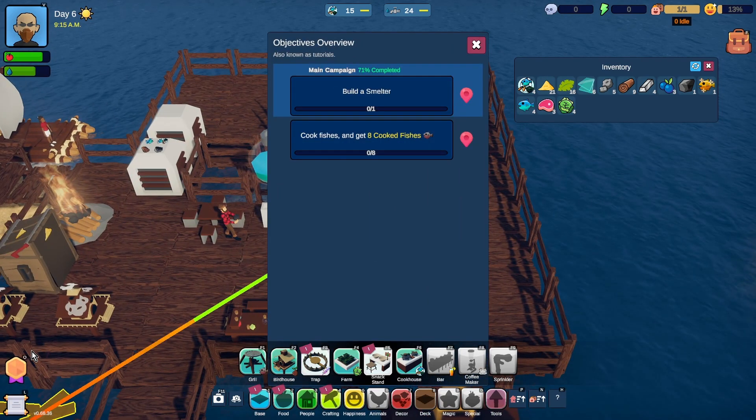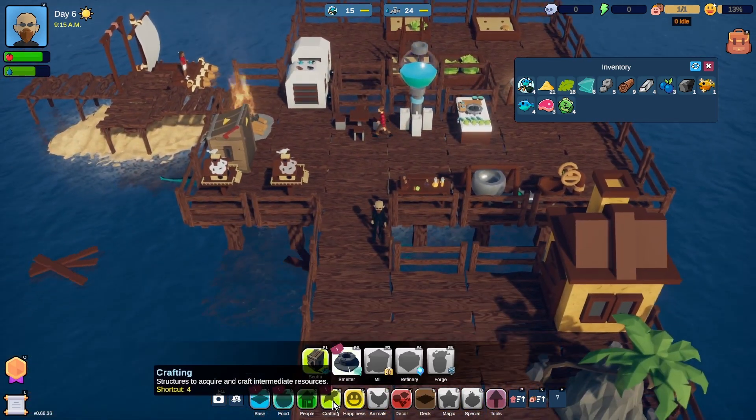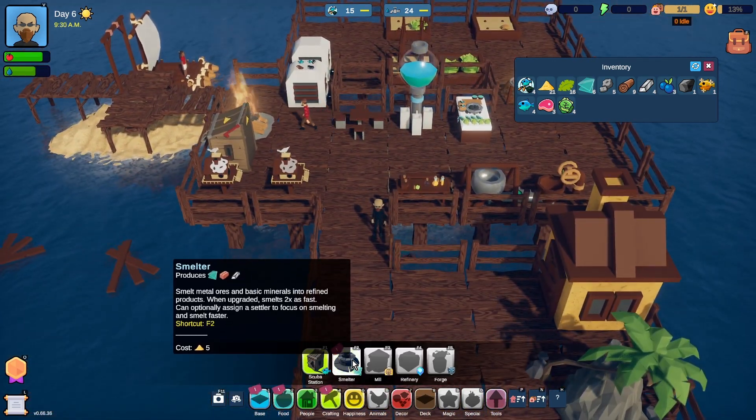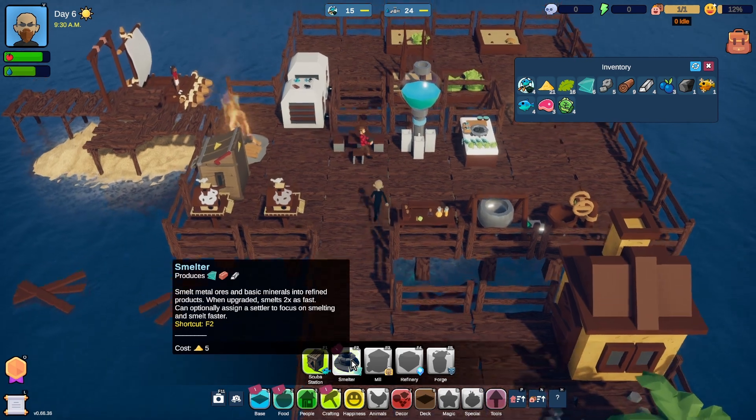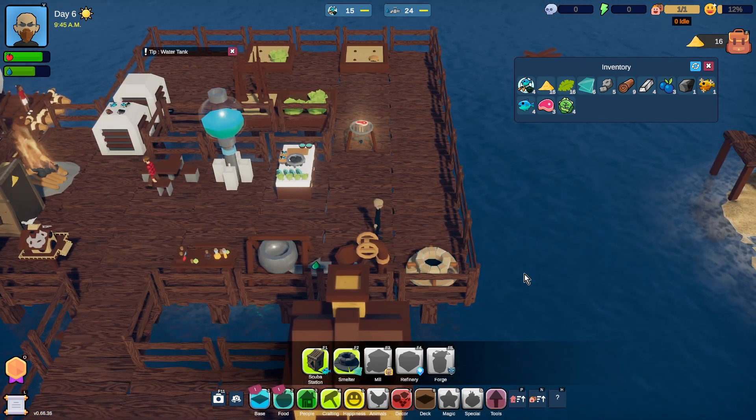Cook fishes. But build a smelter first. This will be in crafting. Smelter - what do we need? Five sand. I have that already. Where can I put the smelter? Let's pop it there.